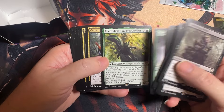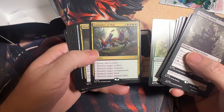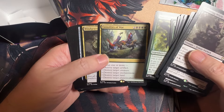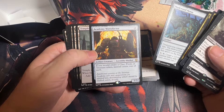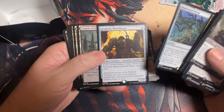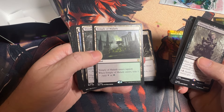And of course Chatterfang — he used to be the commander and I guess you could still use him, you can go either way with that. For Casualties of War, and of course the Academy Manufacturers, so that every time you make one kind of token you make three others instead too.